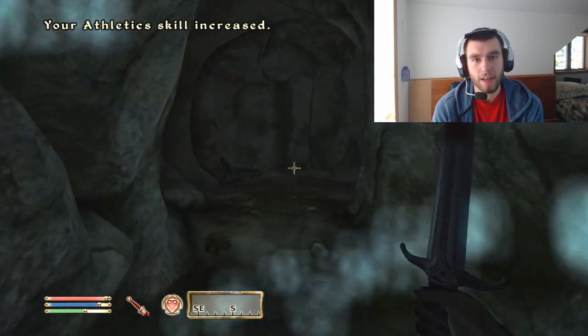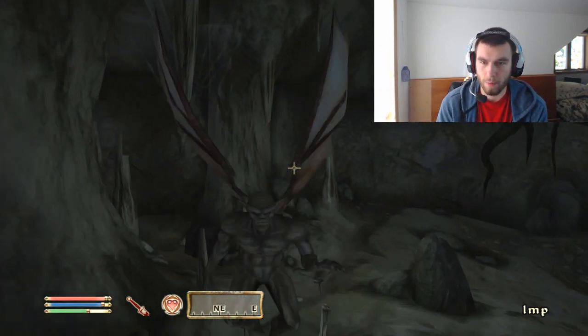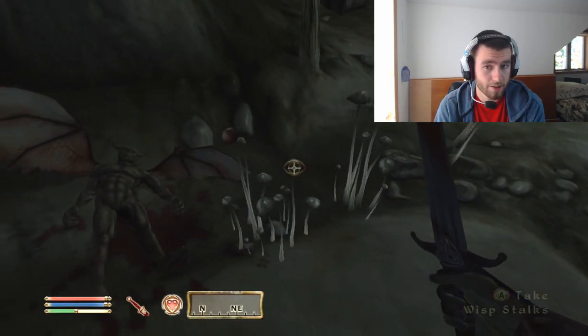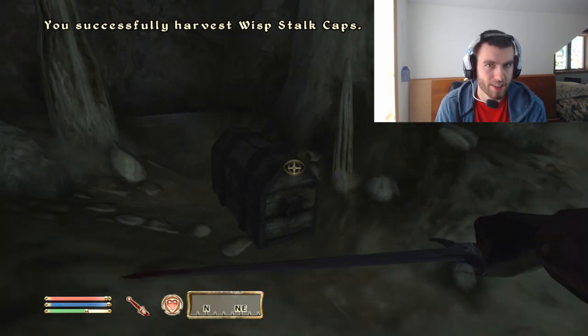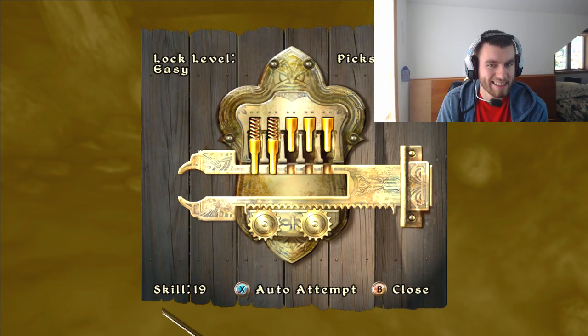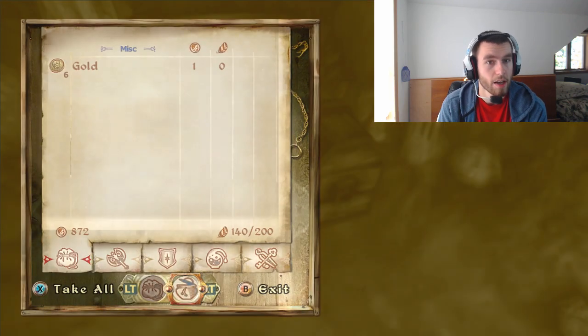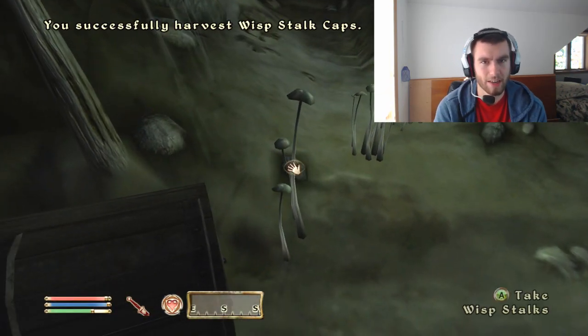You're going to pick all seven magic schools for your major skills and pick Intelligence as your primary attribute. This is where it gets murky — you can pick Willpower as your second attribute, but if you pick the Atronach sign you might want something else. I pick Willpower because it makes spells in that area cheaper to cast.